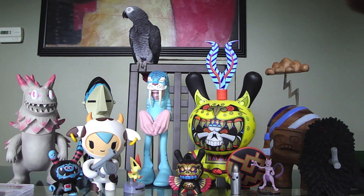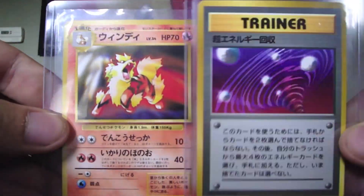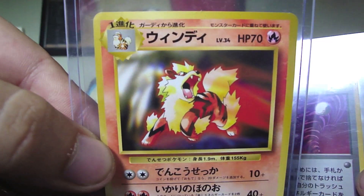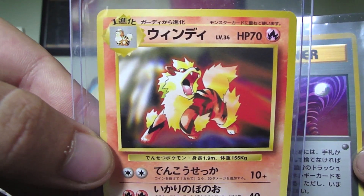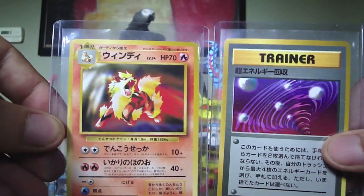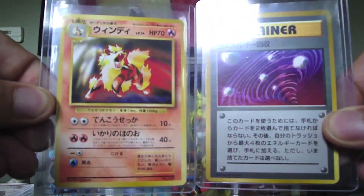Now, if you remember, yesterday I put up a video about the Game Boy promos — those PSA 9 Game Boy promos, the Hungry Snorlax and the Cool Porygon. These are some more of the cards that go with that CD promo set. This is Arcanine, which is one of my favorite Arcanines out there — also re-released as the Blackstar promo Arcanine. And this is a Super Energy Retrieval, which was in base set. Really cheap, only about a buck and a half a piece, but I'm really trying to complete that 11-card set of the CD promo, so this helps out a lot.